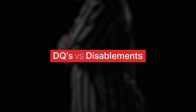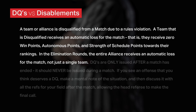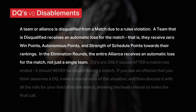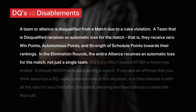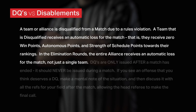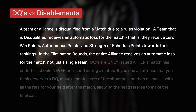First, let's talk about the differences between a disqualification and a disablement. A disqualification, or DQ, is when a team or alliance is disqualified from a match due to a rules violation. A team that is disqualified receives an automatic loss for that match — they receive zero win points, zero autonomous points, and zero strength of schedule points towards their rankings. In the elimination rounds, the entire alliance receives an automatic loss for the match, not just a single team.